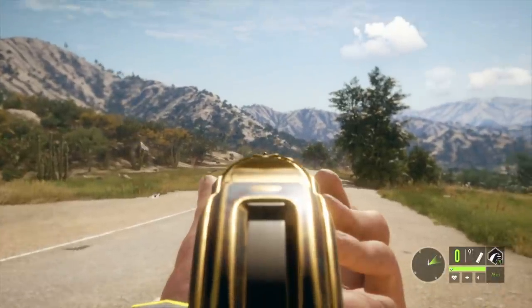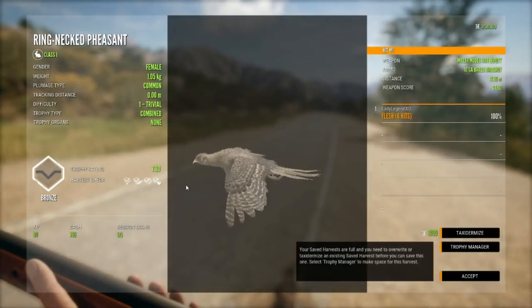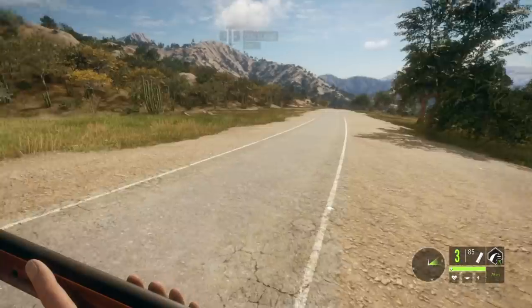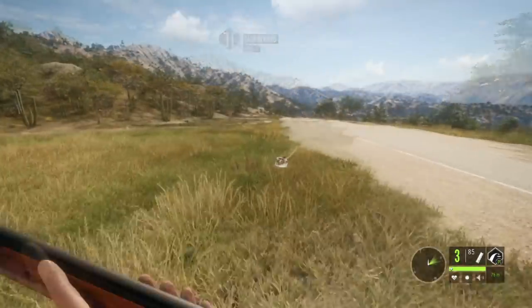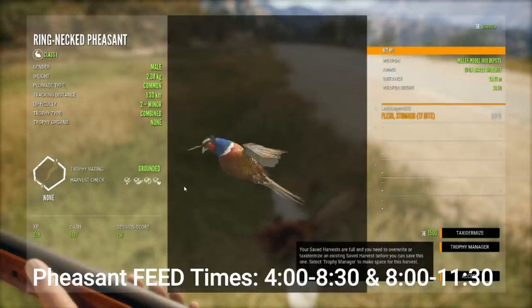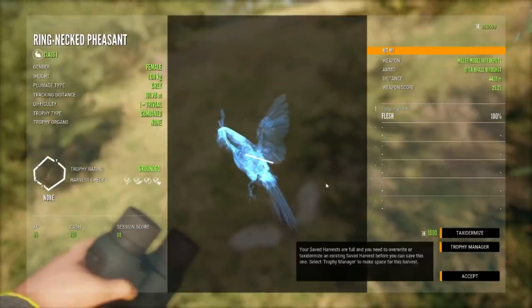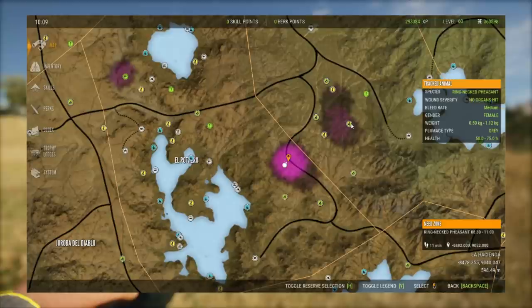As you come closer to pheasants they will go defensive and hide in brush, but they won't flush. To get them to flush, walk right up close to them and they will eventually take flight — that's when you want to get them. Do not shoot them on the ground. I like to hunt pheasants in their early feed zones: best times are 4 until 8 or 8:30, and again from 8 until 11 or 11:30. They look amazing — the detail on these pheasant models is super impressive.